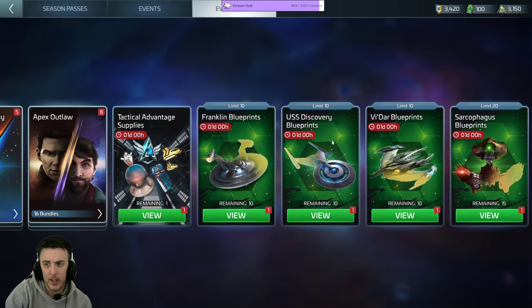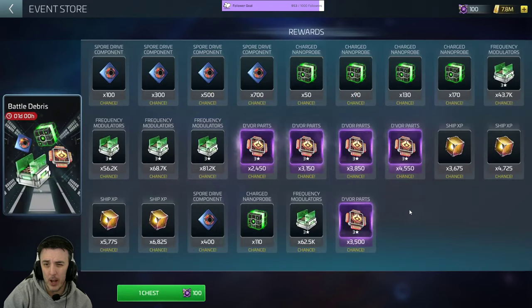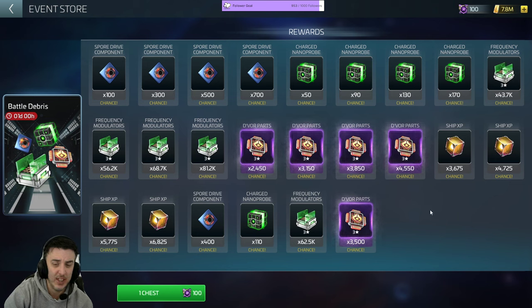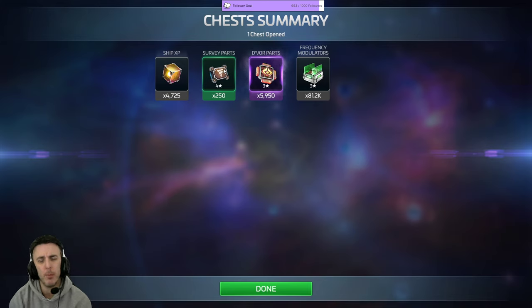I've heard — and I believe I've seen this — that this battle debris box actually has a hidden item in it. We're going to test that theory right now, because I'm pretty sure you don't see anything in here about ship parts. These are all specialty ship parts, there's no info button to explain it, and there's certainly nothing else in the picture other than these four items. But if I use these — hey, where did these four-star survey parts come from?